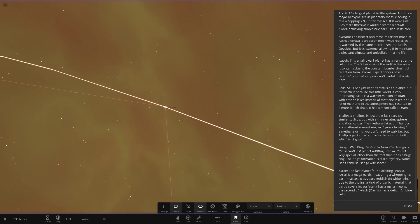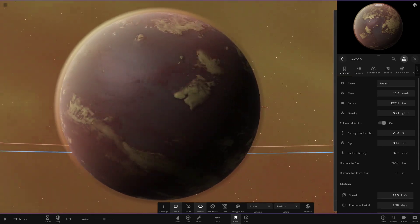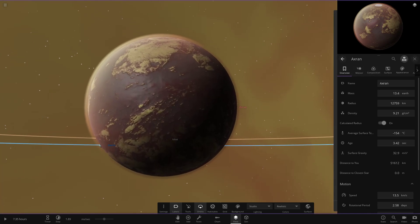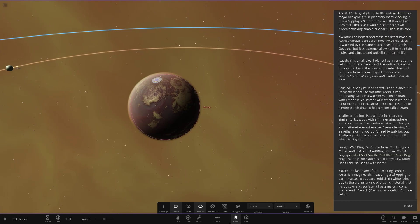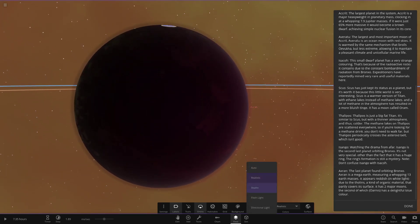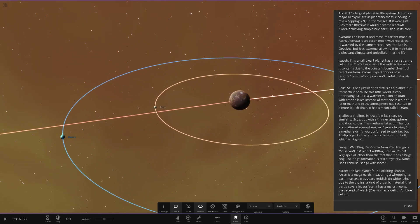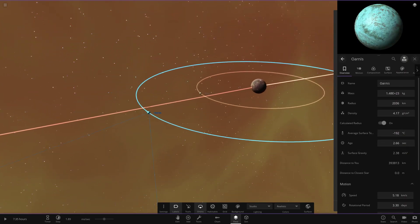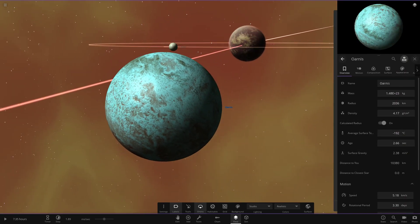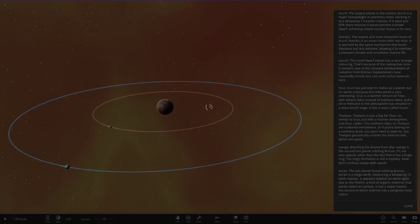The last planet found orbiting is a mega Earth measuring a whopping 13 Earth masses. It has a really nice atmosphere color - the colors go very well together. The last planet appears reddish in white light due to tholins - that's what Pluto has, making its brownish areas. It's covered in organic material. It has two major moons, the second of which has a delightful blue color - a pretty nice-looking moon with a nice blue tint.